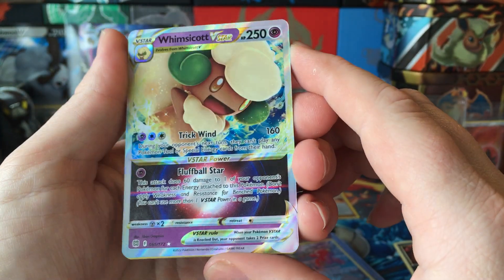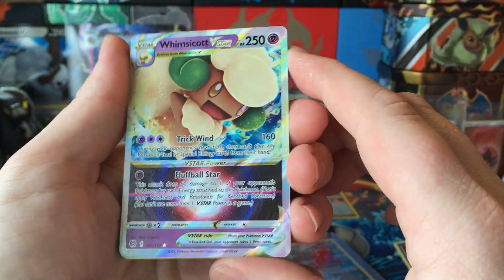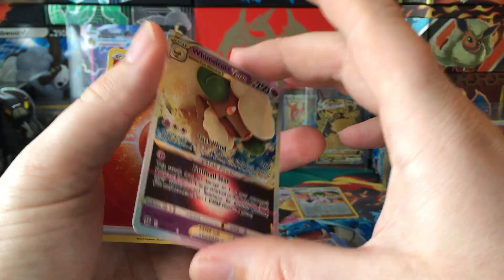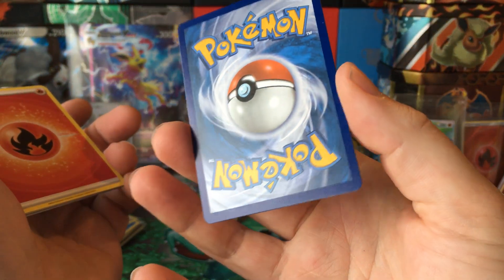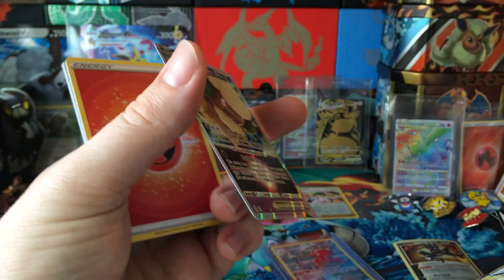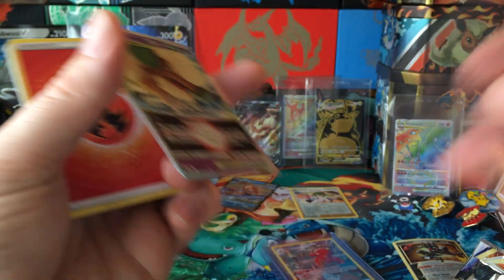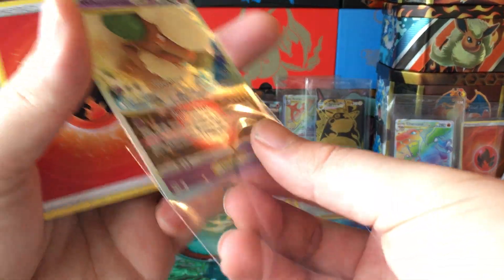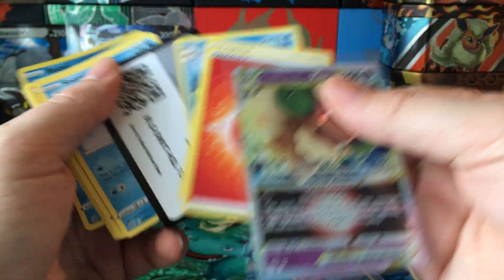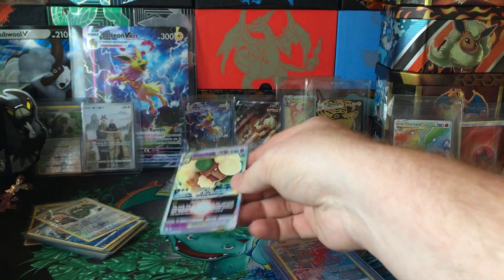Ending on a nice, nice little pull. Take it. Pretty clean looking. So let's see, from the box — to review the box — we got the V-Star.